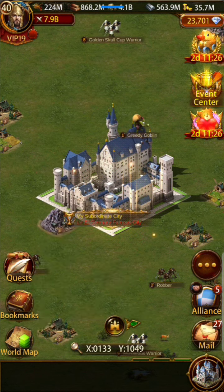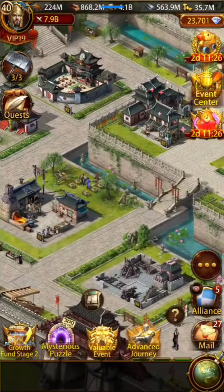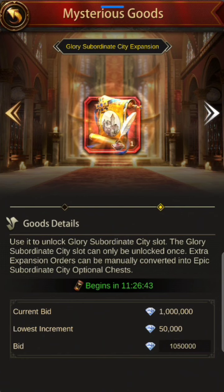This is the first sub — the German sub, which I won in the auction. The trick for that is: let's go to the auction. This one might be a little tougher now because of the server mergers, but I think the tip still applies. If you go to the auction, that's usually what it comes in.